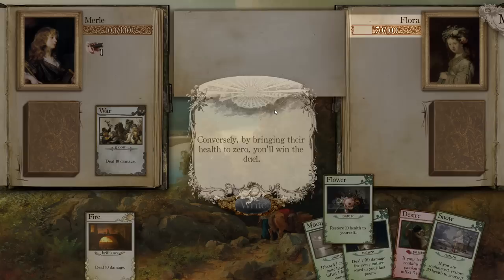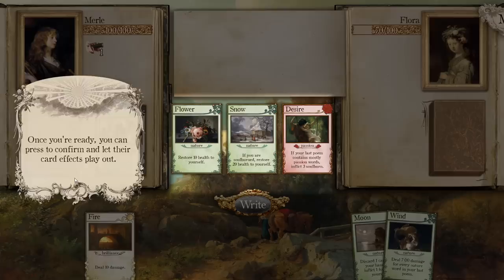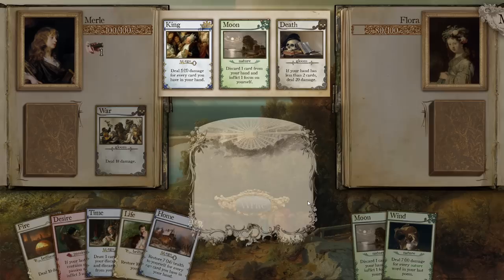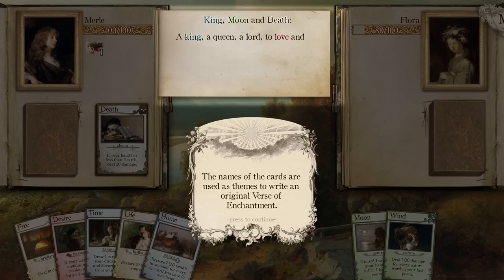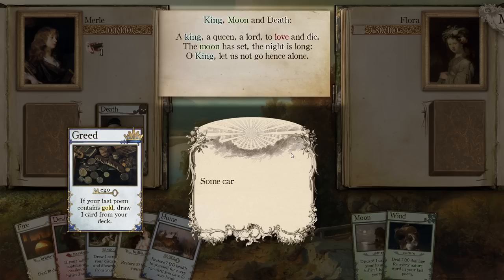This is your opponent for this duel. They'll do their best to harm your health, so be careful. By bringing their health to zero, you'll win the duel. After your opponent has selected their cards, you can take your time to read them over. At the start of your turn, the three cards you played last turn are used to generate a poem — the names of the cards are used as themes to write an original verse of enchantment.